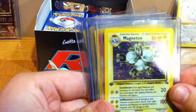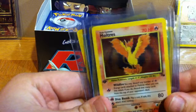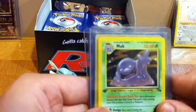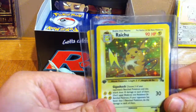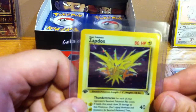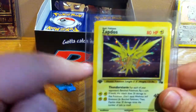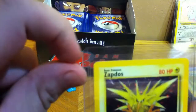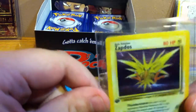Continuing Fossil: Magneton, Moltres — I'd like to get another one in better condition, some of the gloss isn't there anymore — Muk, Raichu, and Zapdos. Cool thing about this: I believe all of the first edition Zapdos holos from the Fossil set were a misprint. As you look around the card it's shiny and holofoiled, but that one corner right there is not. I always thought that was kind of interesting.